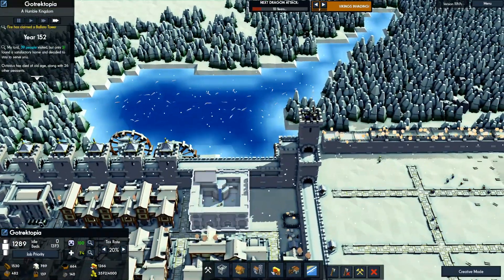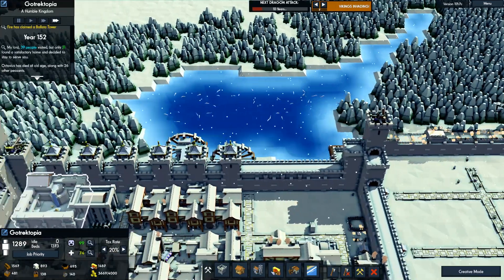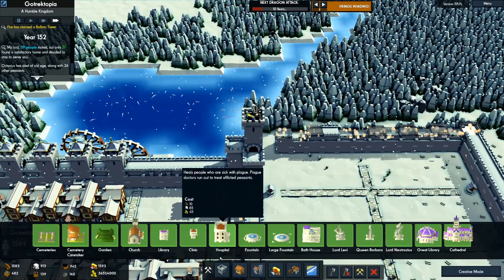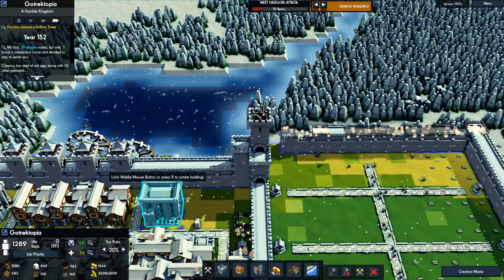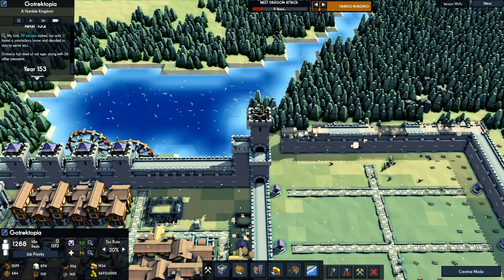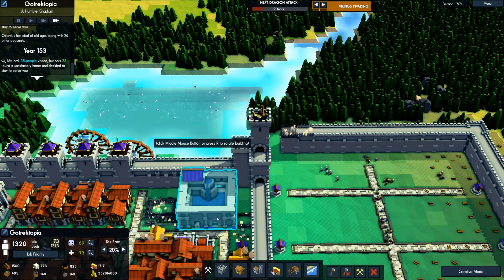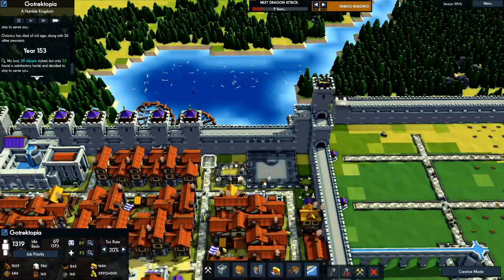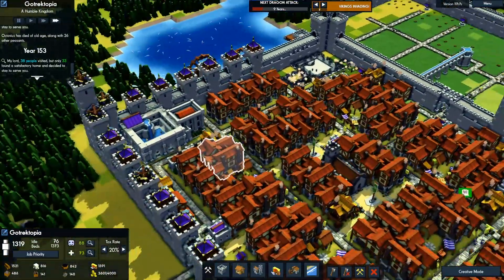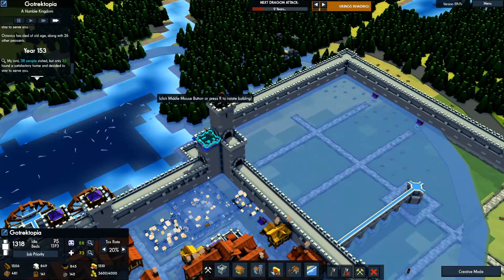78 average happiness. Since we're happy now and this is built and operational, we want to move it over. We'll put a hospital here so people stop complaining about health issues, and we future-proof our area. We'll put the bath house back in there. Go ahead and build some more ballista towers here.